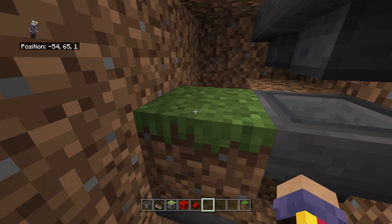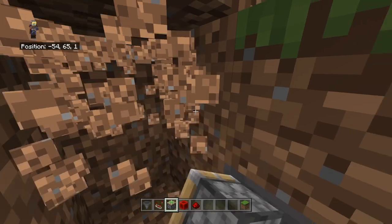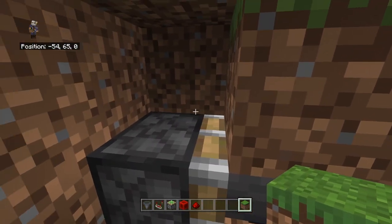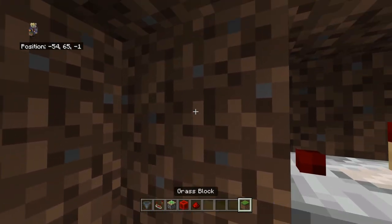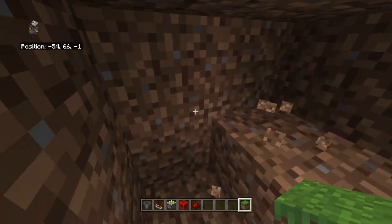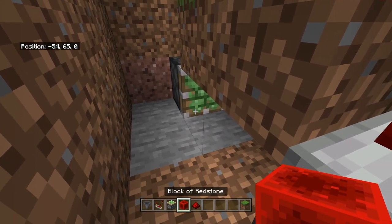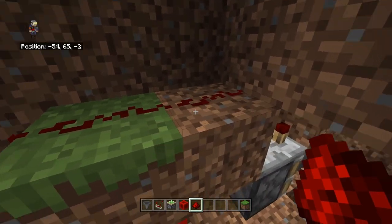Now it's time to build the item sorter. Break the surrounding blocks and place a piston right here, then replace the block above the hopper. Get a comparator and face it this way, then break the blocks above the block the comparator feeds into — do this twice. On the third time, come down and break all the blocks underneath. Place a piston with a redstone block at the end and place redstone on top of the three remaining blocks.